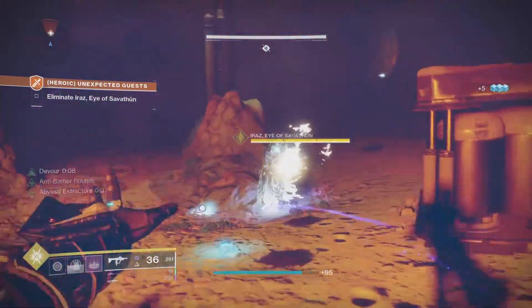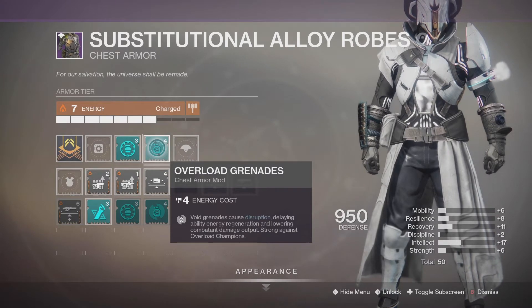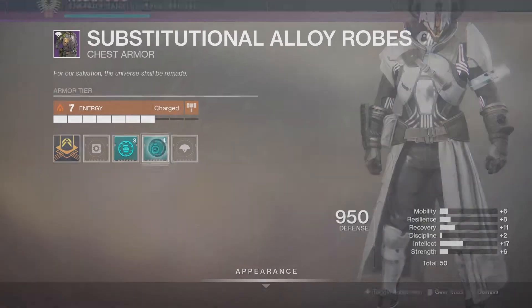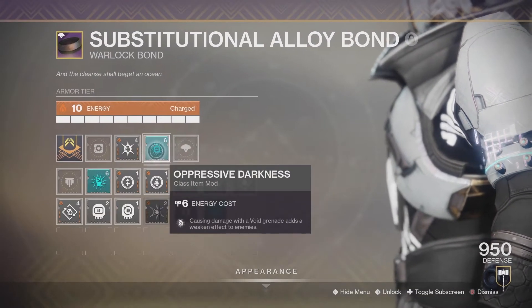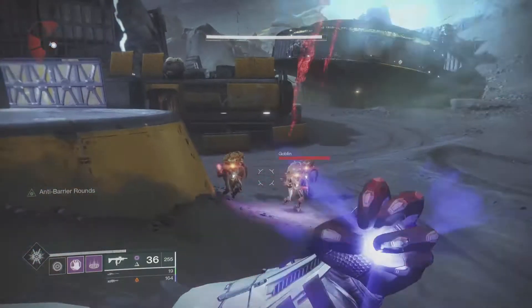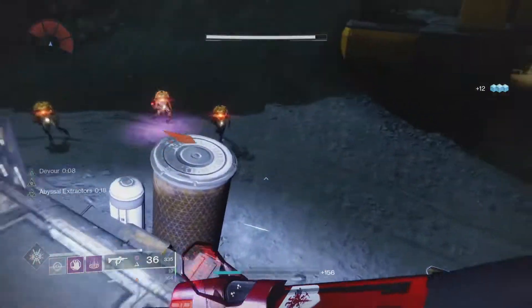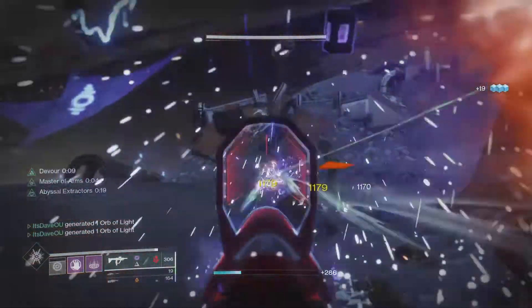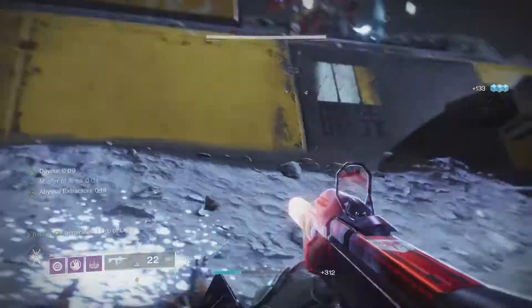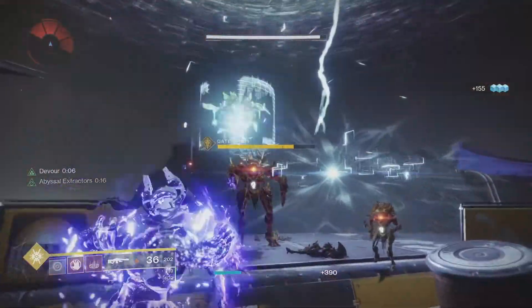Two other seasonal mods I like to use are Overload Grenades and Oppressive Darkness. Overload Grenades lowers enemies' damage output, slows down their abilities, and stuns Overload Champions — so you don't need a weapon with disruption rounds. Oppressive Darkness adds a debuff to enemies so you do extra damage to them for a short time. With Devour keeping grenades constantly available, you can apply that debuff to basically any enemy repeatedly. The whole build loop is: pop Devour, get kills with Void weapons and abilities to regenerate grenades faster, toss grenades to debuff and slow enemies, get health back on kills, and repeat.